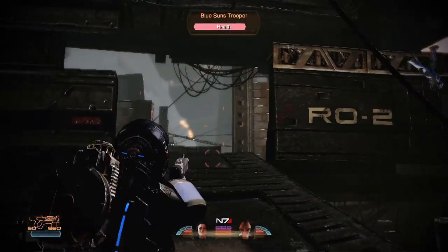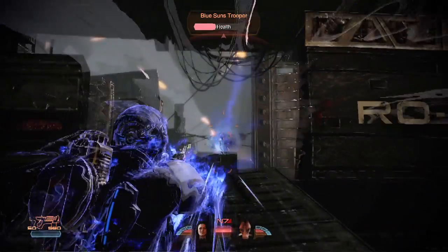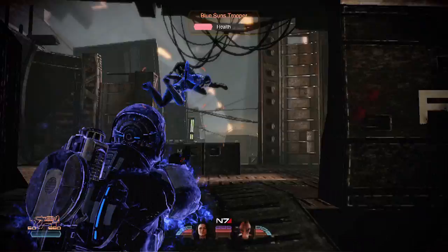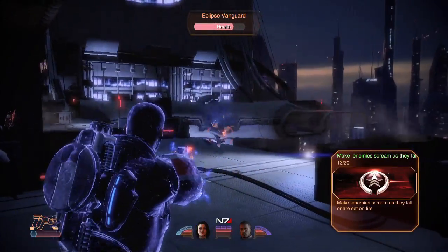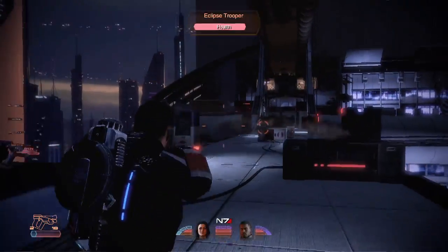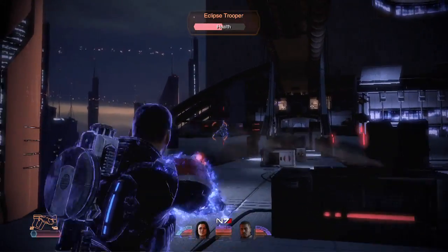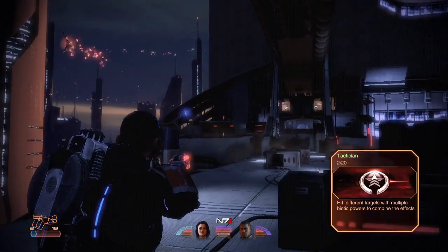Now we've improved biotic powers for Mass Effect 2. You can curve them around corners or over cover to hit hidden enemies. You can precisely angle a throw or a pull to send an enemy flying off a ledge. And when you combine multiple powers on a single target, the results are devastating.